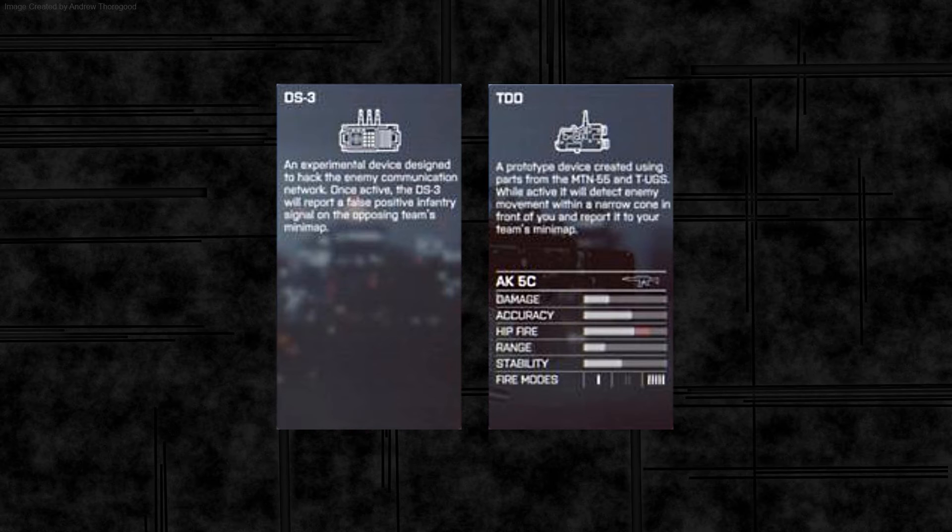The DS3 is an experimental device designed to hack the enemy communication network. Once active, the DS3 will report false positive infantry signals on the opposing team's mini-map — so you put it down and all the enemies, and probably the commander, see it as a player on your team. For the TDD, it's a prototype device created using parts from the MTN 55 laser sight and the TUGS motion tracker. While active it will detect enemy movement within a narrow cone in front of you and report it to your team's mini-map — so essentially a player moving through your laser sight will be automatically spotted.